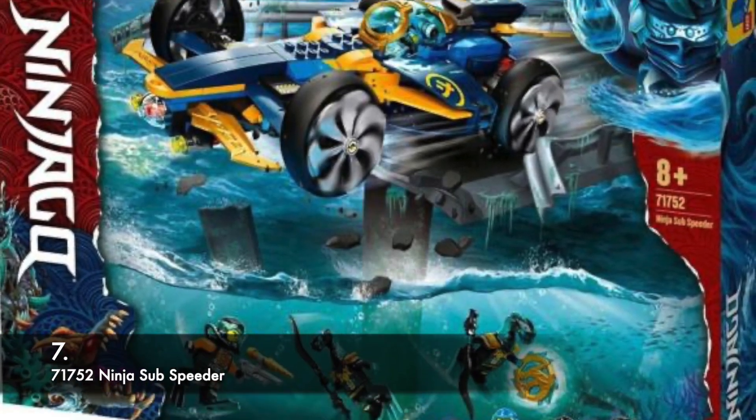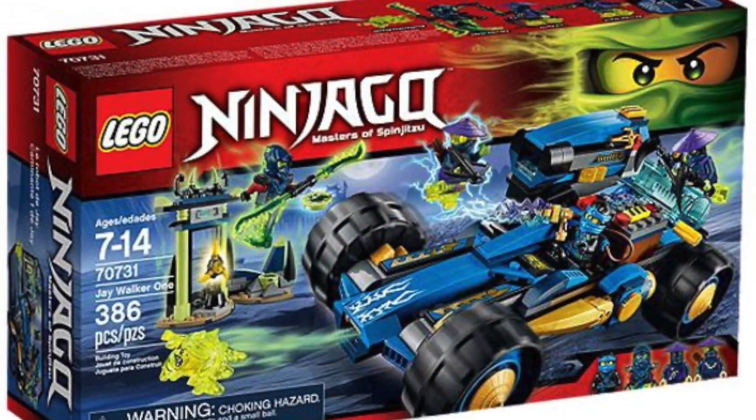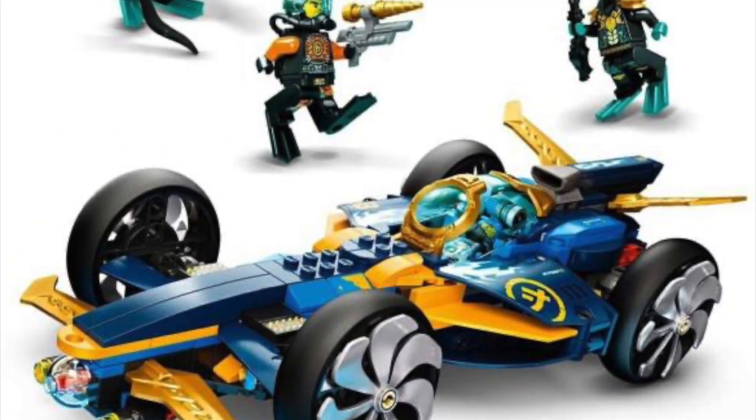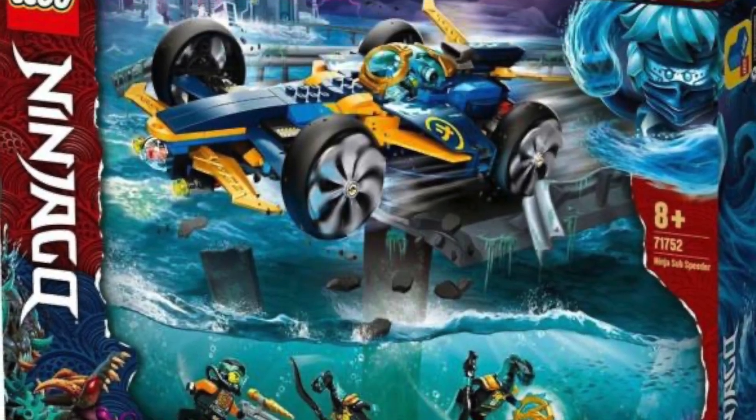At number 7, we have the Ninja Sub-Speeder. It's a controversial opinion, but I think this car is better than the Jay Walker 1. I just really loved its function in the show where it could turn into a submarine. The minifigure selection is not bad — it doesn't have a great price per piece, but you get two Scuba Ninja and two Maaray Guards. It's a pretty good set, but it's not as important or detailed as the others that will show up later in the list.